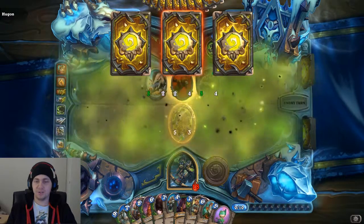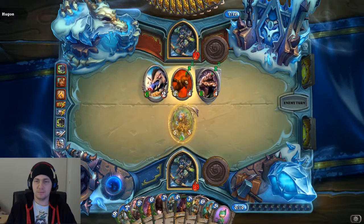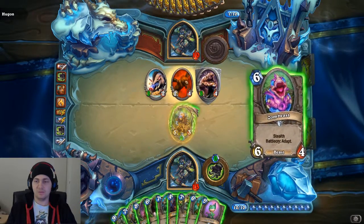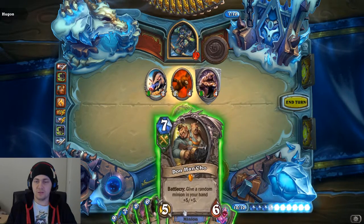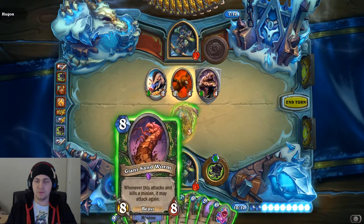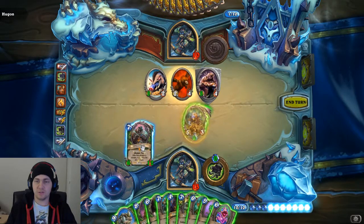If you don't break that Divine Shield, you're going to lose all of that. Who's got a Deathrattle I can actually benefit from? Windfury. Lifesteal Rush — let's take the Lifesteal Rush.